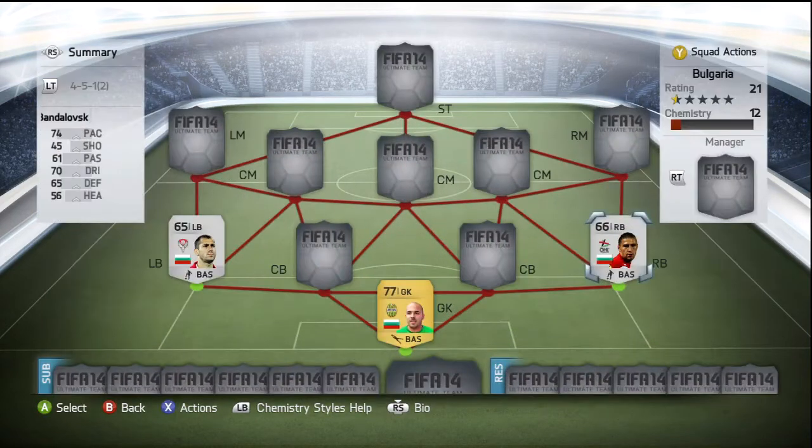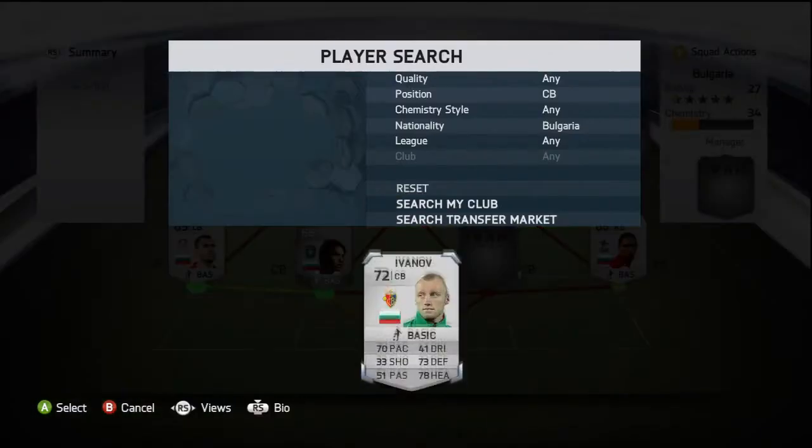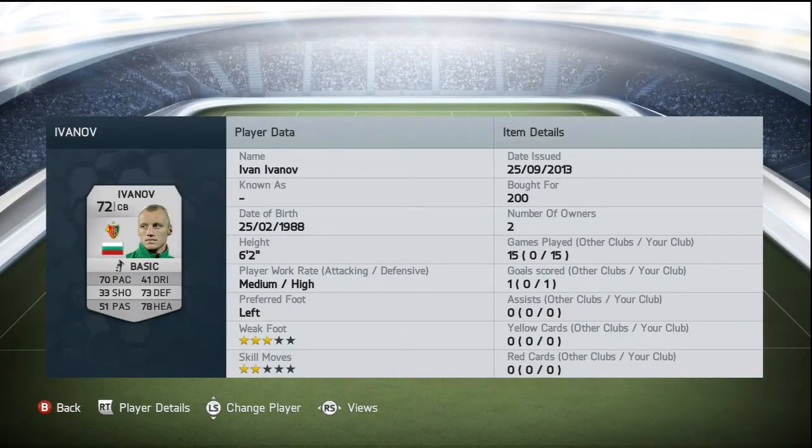Moving on to the two center backs, we've got Nikolov and Yvenov. Yvenov is my favorite of the two — picked him up for 200 coins. His standout stats being his 78 heading and 73 defending, and he also has a 70 pace, which for a silver center back on FIFA 14 is really really good. Six foot two, very strong, hardly ever gets muscled off the ball.